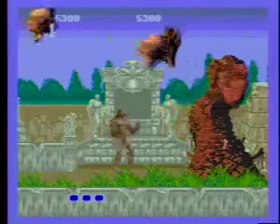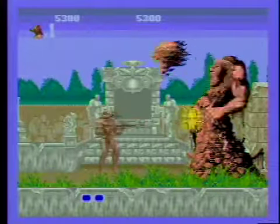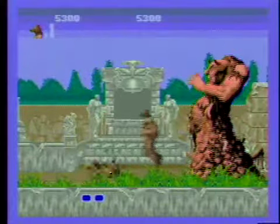There are five stages in the Sega Genesis version of Altered Beast, and each stage ends in an end boss. This is the end boss for Stage 1 — a giant devil-looking guy that throws devil heads at you. Pretty scary stuff.